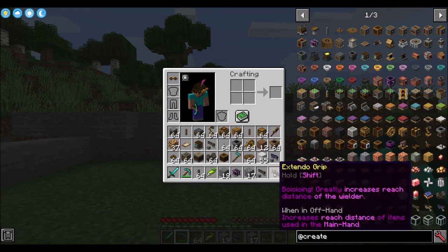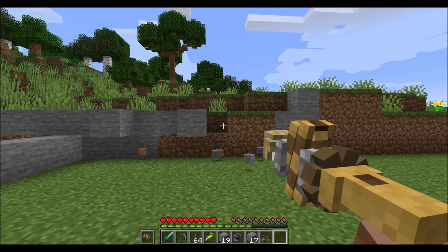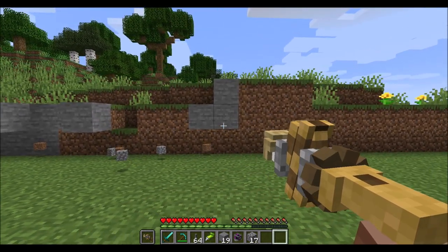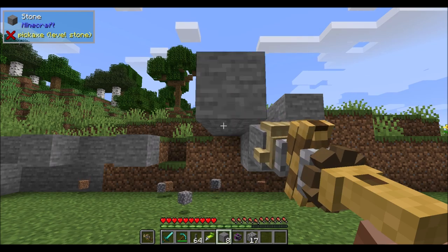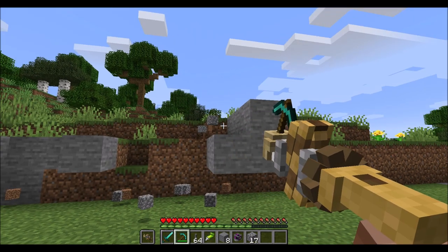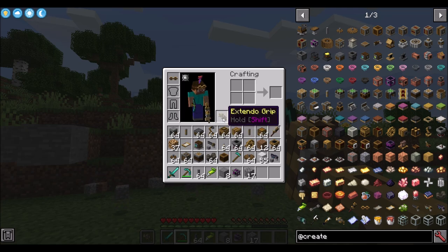Finally there's the extendo grip, which is just cool. Place it in your offhand and then you can do things a little bit further away — it's probably an intermediary item before you get to the handheld block zapper, but it can also be used for other purposes. If you wanted to place a block over there but can't reach, as you get a little bit closer you can. That's how it works — the same for mining as well.